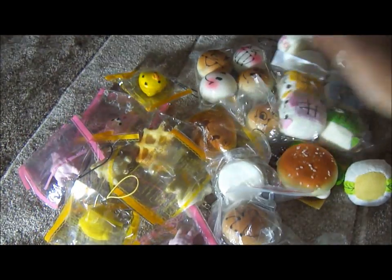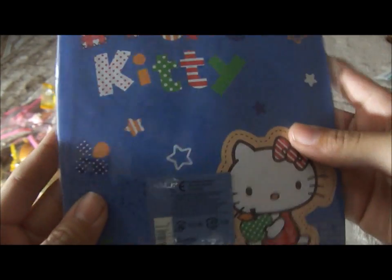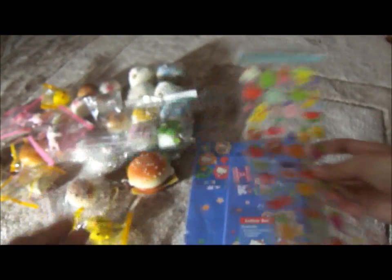Now for the other random stuff. I have a Hello Kitty letter set — there are 12 sheets of writing paper, 6 envelopes, and 7 stickers. Here are the stickers, the envelopes, and the paper. This is Sanrio licensed. Next, I have these Kawaii stickers, and I can give you the whole sheet if you want.